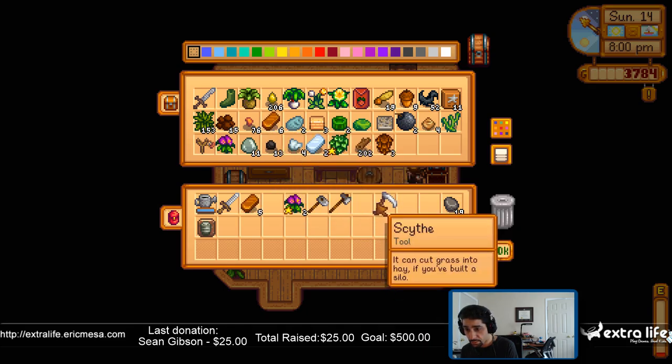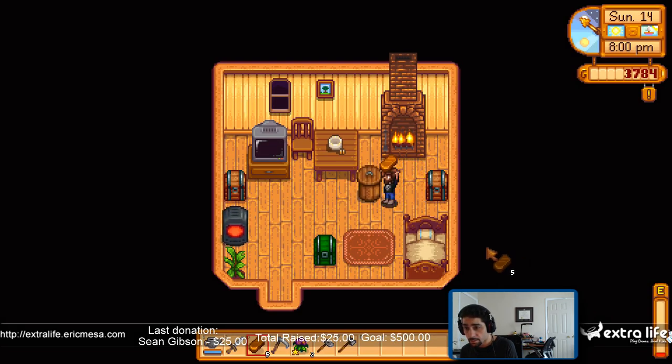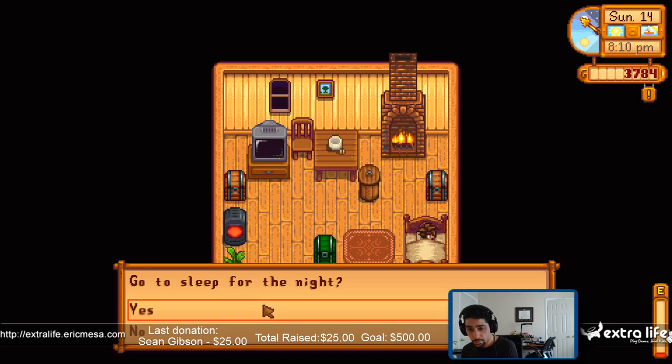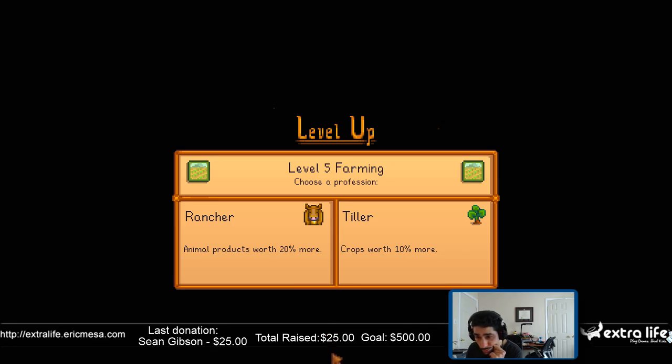I can upgrade my scythe tomorrow — I'll put that there to remind me. Alright, I think that's it for today. So I can be either a Rancher or a Tiller — crops worth more or animal products worth more. What am I going to do more of in the future? I can't decide. Alright — crops.